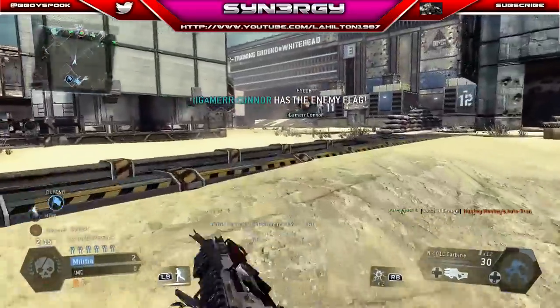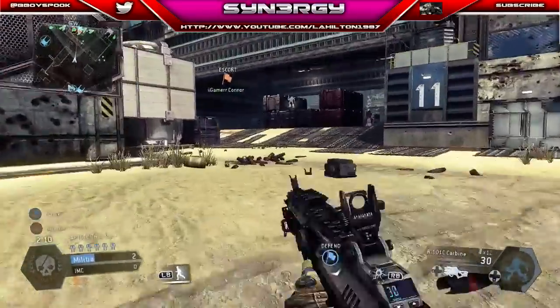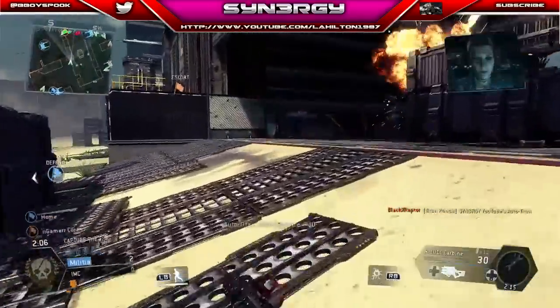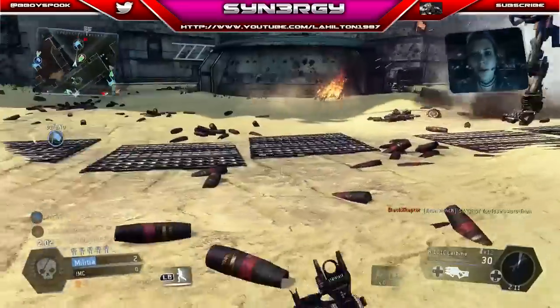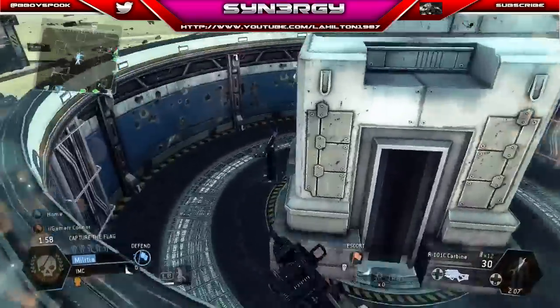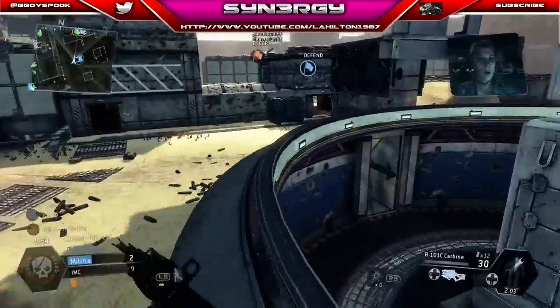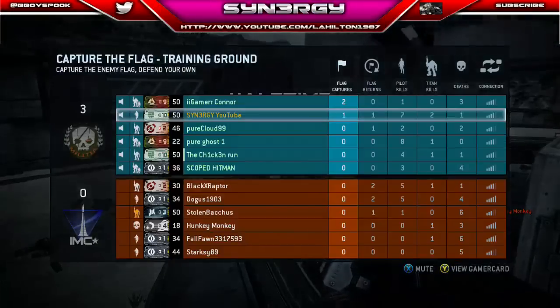They've returned their flag and this time Connor's picked up the new flag. My Titan actually still survived - but there we go, my Titan gets taken out. There's a guy around here somewhere, just trying to get eyes on him. Unfortunately he's not on the inside. And that brings us to the halfway point.